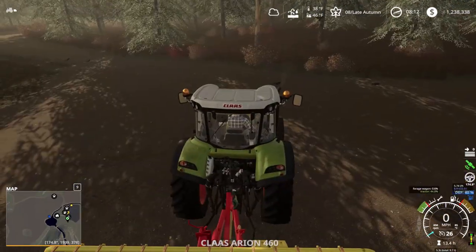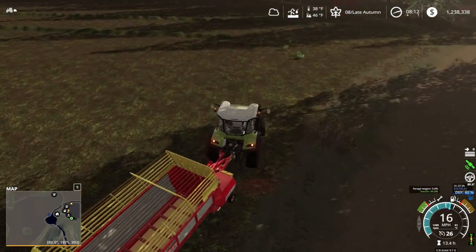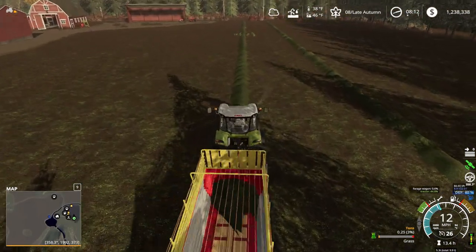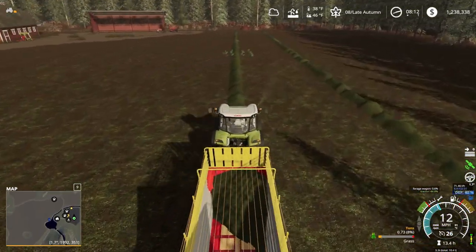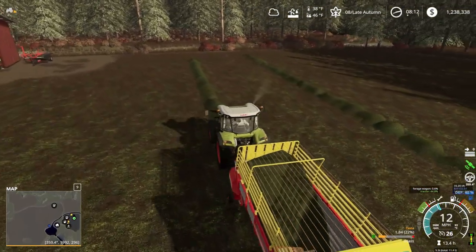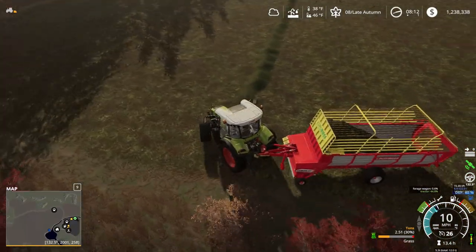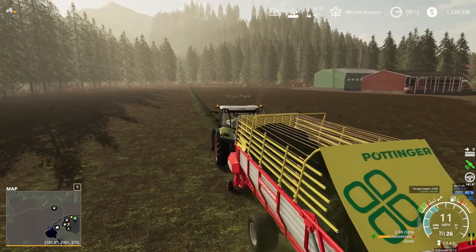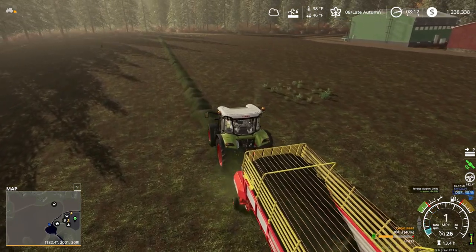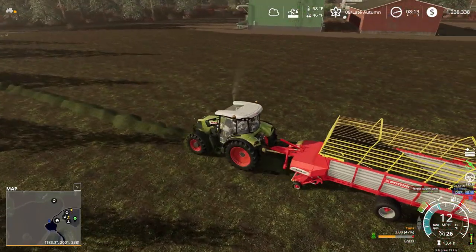I think what I might do is convert one of our bale stacks to square bales. I like this little old wagon — I'm pretty sure this was in FS17. It's small, only about 21,000 liters or about seven or eight tons. Because I have Harvest Master enabled, down at the bottom you can pick tons or cubic feet — we'll go with tons since the grass is measured in tonnage.